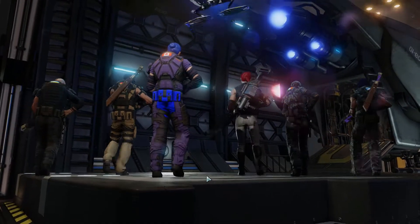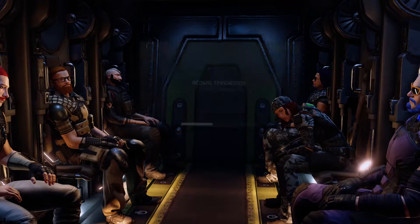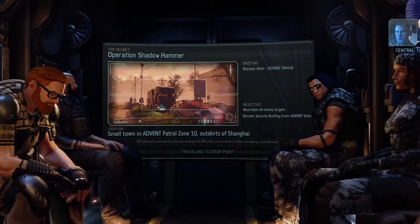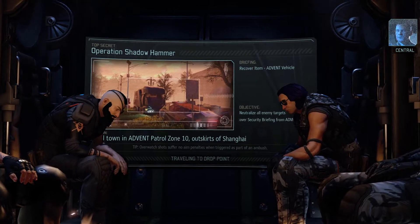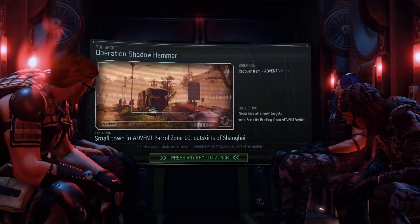This is a moderate difficulty mission, which means we can expect more than the usual number of squads — possibly four squads. Remote reconnaissance has picked up a weak Advent signal slowly moving through this area. We think it's one of their data vaults being transported by a truck. Take out any hostile forces protecting the vehicle, secure the AO, and recover the assets.